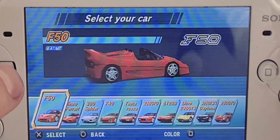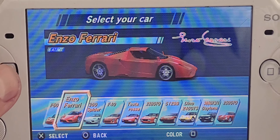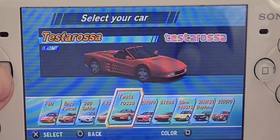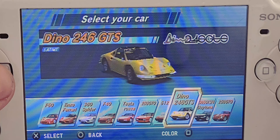So as you can see, these are the cars. You've got your F50 there, you've got the Enzo Ferrari, 360 Spider, F40, the Testarossa, GTR, and the 520VB.